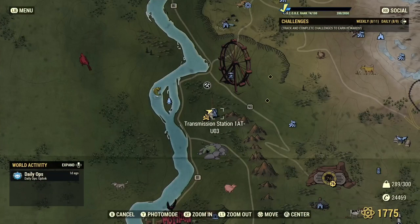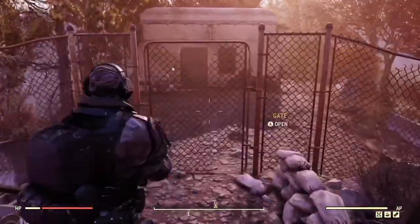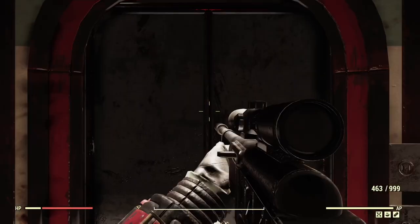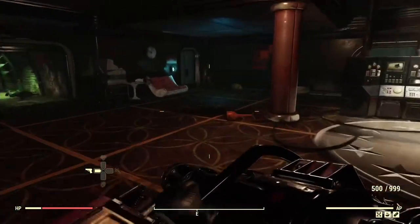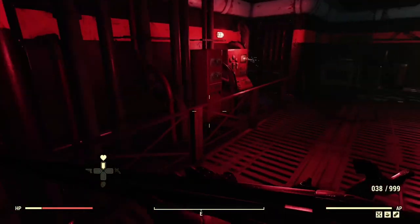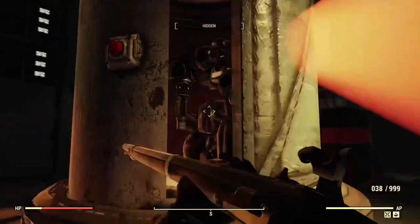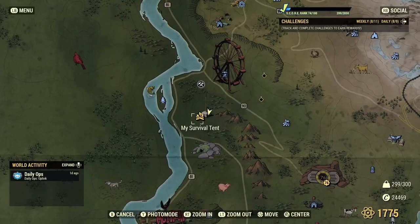The other three-star sentry bot glitch at the transmission station is still working — make sure you finish Stillwater Dawn first. Go down into the bunker, kill the sentry bot, then either jump servers or fast travel to the location, wait 30 to 40 seconds, go back in, and he will have respawned. With an Xbox Series X the server hop is almost as fast as waiting.